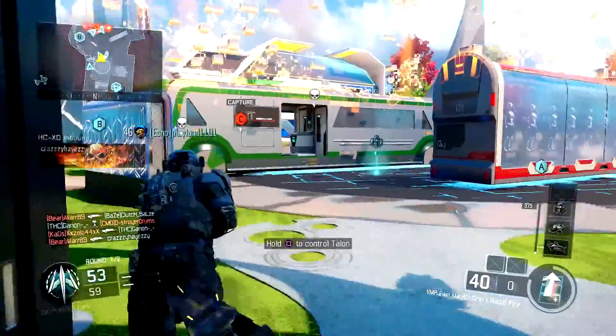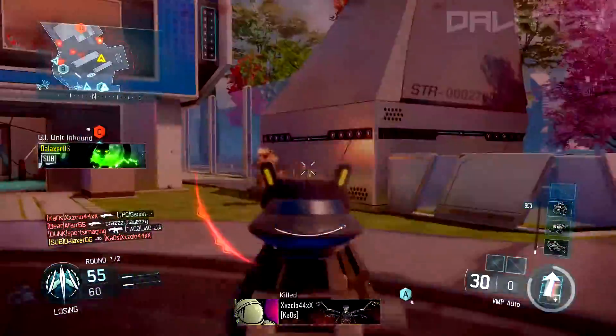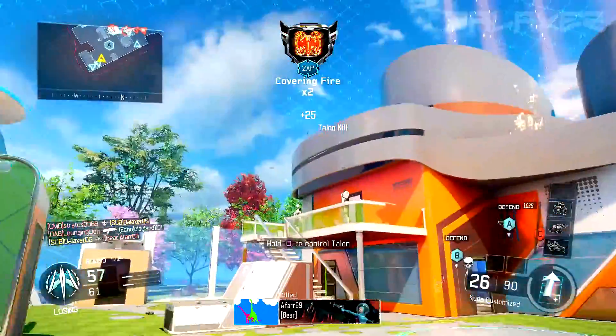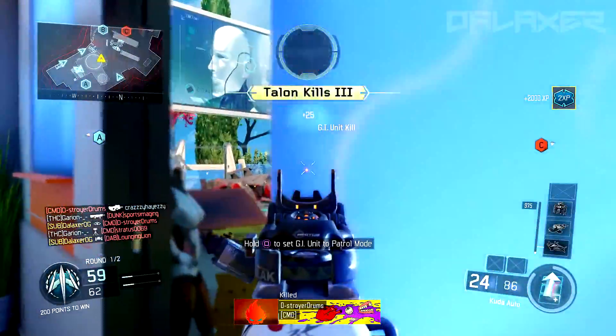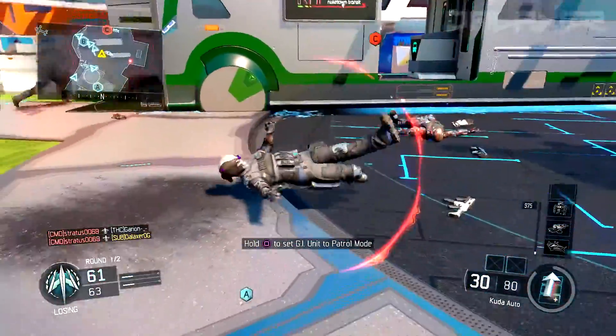The fourth attachment is Rapid Fire. You could swap it for Long Barrel, but I'm keeping Rapid Fire. I would take off Rapid Fire if I was playing a bigger map and still wanted to use the CUDA - I'd put on Long Barrel. But in that case I'd just use an AR like the Man of War. If you're grinding Nuketown, go with ELO, Quick Draw, Grip, and Rapid Fire.